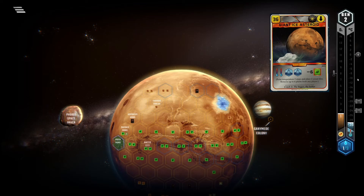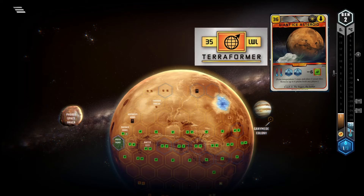But even if you cannot convert, or you're intentionally going for minerals or cards with oceans, GIA grants 4 TR in a single action — more than any other card on its own. This is incredibly relevant in the fight for Terraformer or Benefactor.